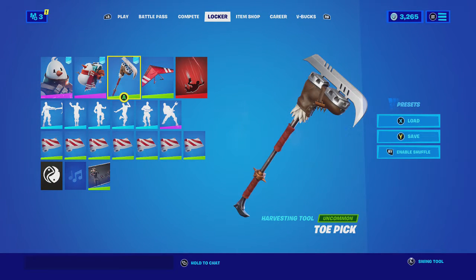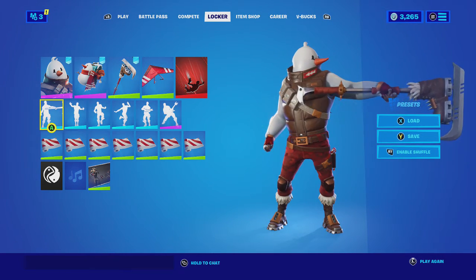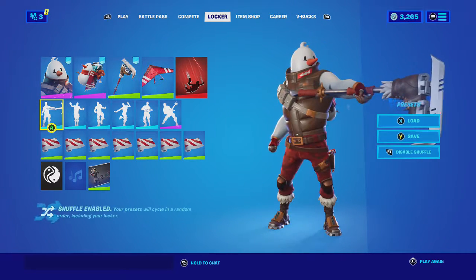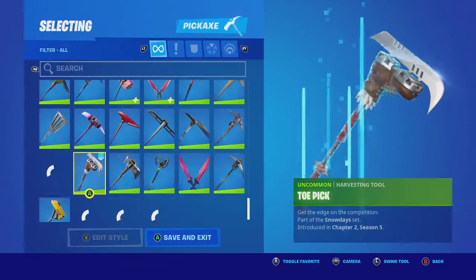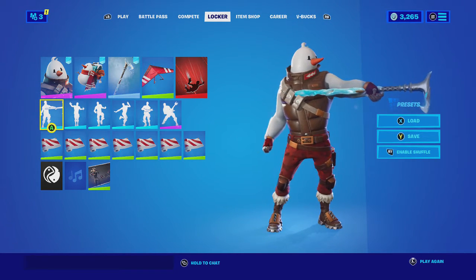And then we have pickaxes, starting off with the Toe Pick, which is his pickaxe, so of course it's gonna look good. It goes through him — it's okay though. I'm not gonna complain about a free skin, but he looks a little weird. He looks short — maybe it's just because his legs are skinny and his upper body is just huge. But he does look weird.